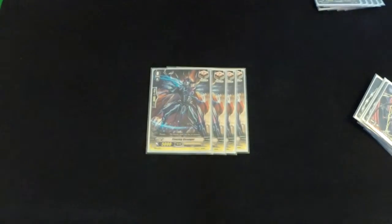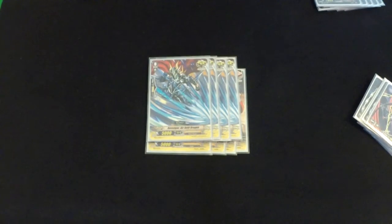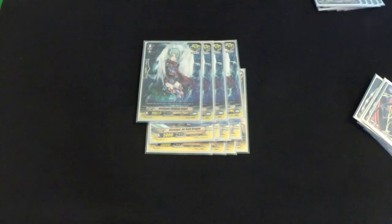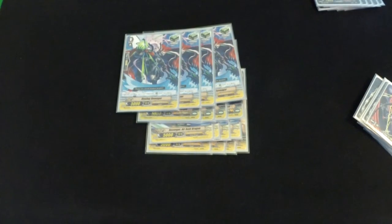On to our triggers — four draw, eight crits including the shiny Revenger Undead Angel, and four heals. You want to stay aggressive and also have a lot of draw power with the deck.